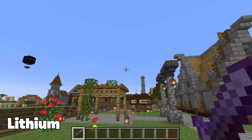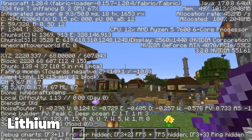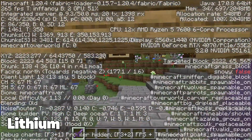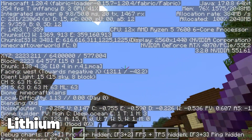The Lithium mod is one of the heaviest hitters for increasing Minecraft's performance and FPS. It takes a similar low-level approach to optimization as Sodium by rewriting core game mechanics like mob and entity logic.